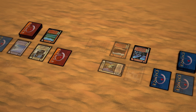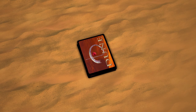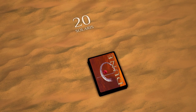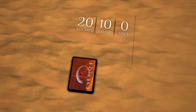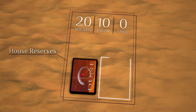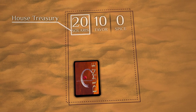The Dune CCG can be played with more than two players, but for this rules video we will be explaining examples from a one-on-one game. To begin, both players shuffle their house deck — cards with orange backs — and place them face down. Both players place 20 tokens representing their starting Solaris close to their house deck, and any starting Spice tokens. Both players also indicate an Imperial Favor of 10 via a dice or pen and paper. This area represents the house reserves. Over the course of the game, players will draw cards from their house decks and discard cards to their house discard. The House Treasury contains a player's Solaris, used to bring various cards into play and to buy Spice and Favor during the game.